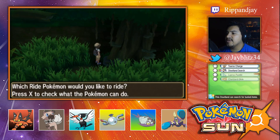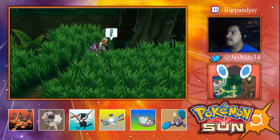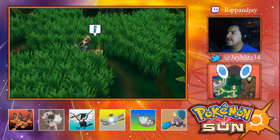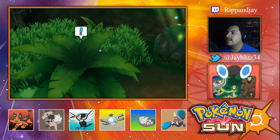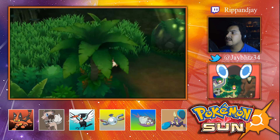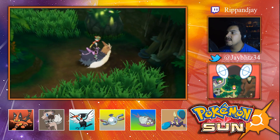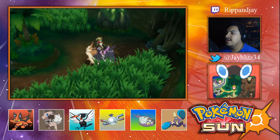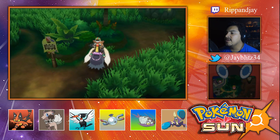Yeah, nobody knows Grass Knot. Dang it. I still didn't check what Wimpod evolves into. Let me go over here — oh wait, what am I doing? I need Stoutland. Over here — is it this way? Okay, I guess it's not here. Oh look, that is a place where you could evolve Eevee into Leafeon — oh it's right here!